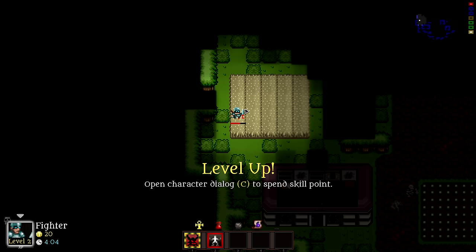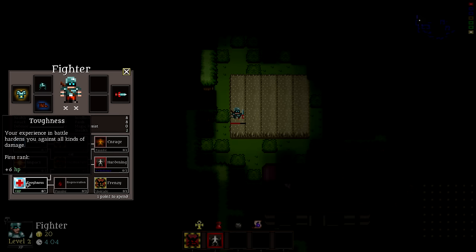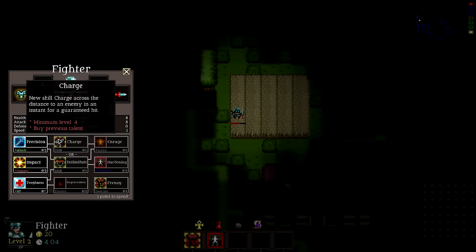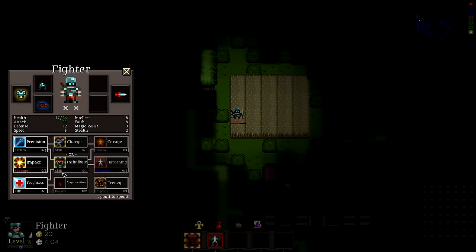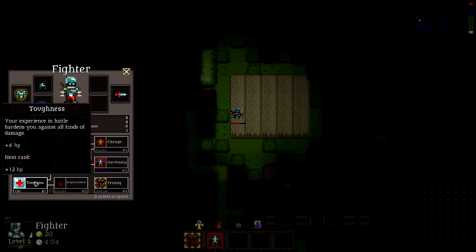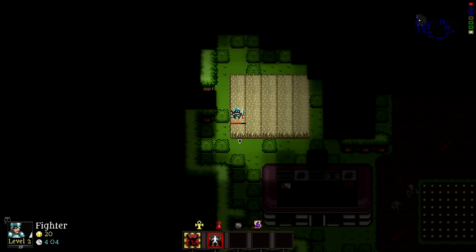Press C to spend a skill point. This is where the fun comes in — you can start to build your character in different ways with the same tree. The fighter has a toughness build, impact, and precision. I usually go for toughness first because HP and regeneration go a really long way. Impact lets you do more damage, and precision gives more hit and crit. There are also abilities you can unlock. Let's go with toughness — it shows whether skills are passive or active.